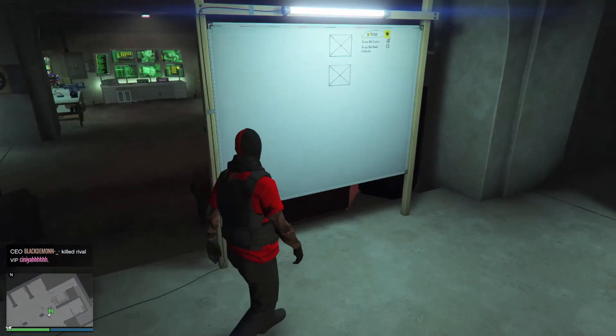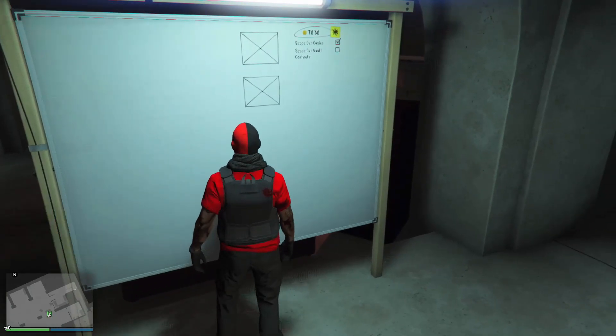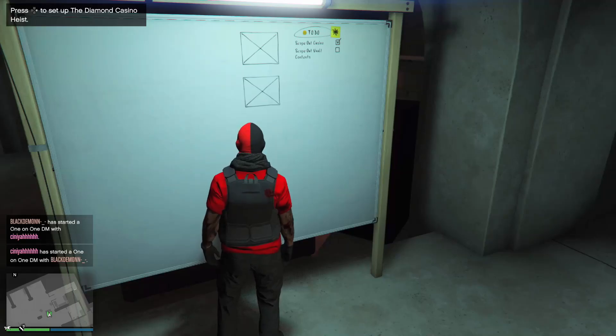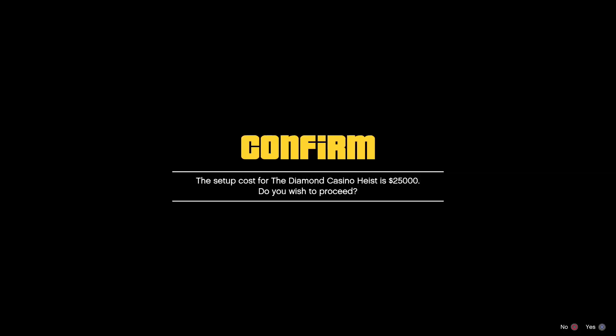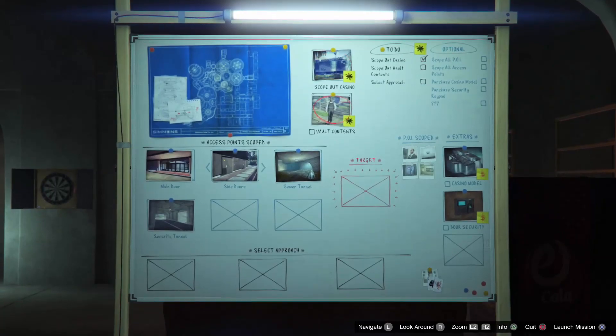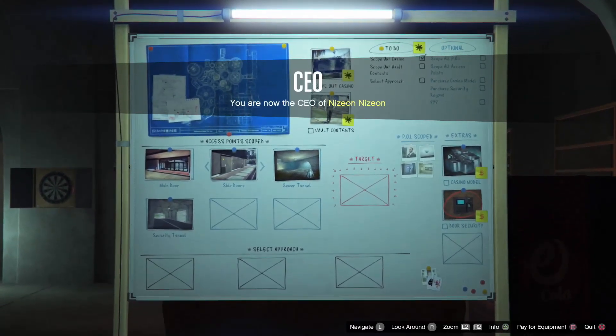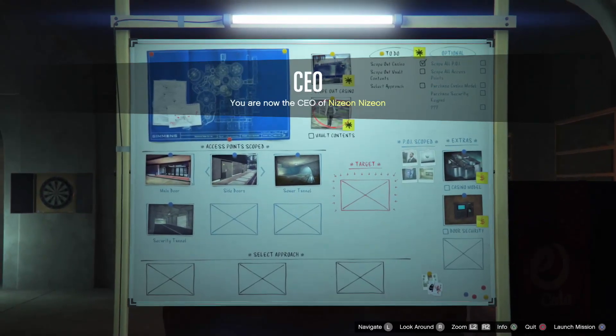In today's video I'll be showing you a quick little glitch or exploit on how you guys can go ahead and change your vault contents every time. The only prerequisites are you'll obviously need an arcade, be at least rank 12, and have at least $25,000 every single time you do this.